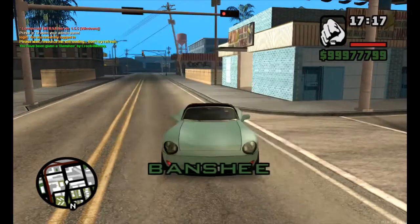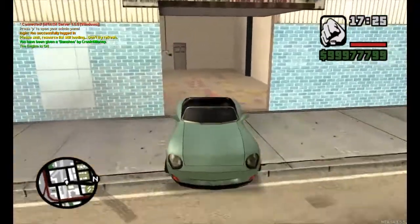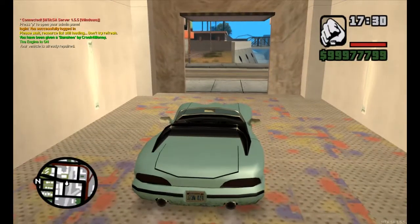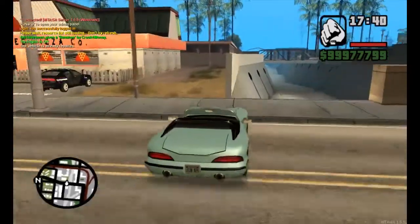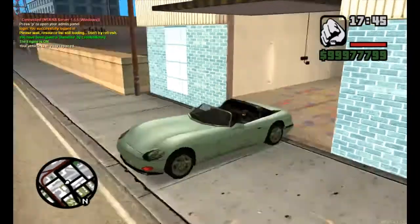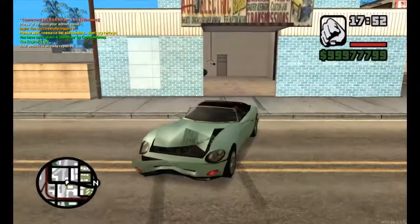Let's go grab ourselves a banshee of course. As you'll see it still functions the same way — if I go into the paint spray it still says 'your vehicle is already repaired.' I'm not sure if the door went down before the change, but either way it definitely didn't go down if you were on foot. But if you crash the vehicle now, which is the newest addition and pretty much the only real change.